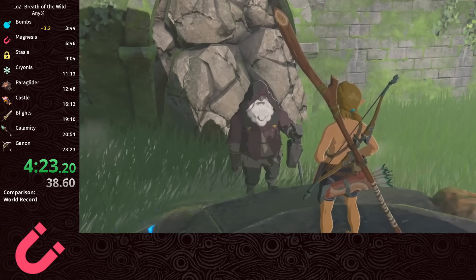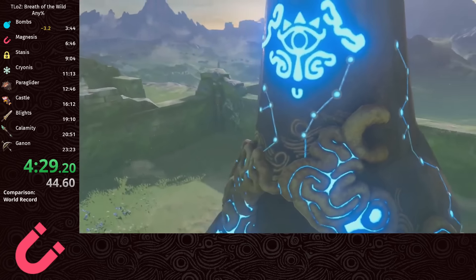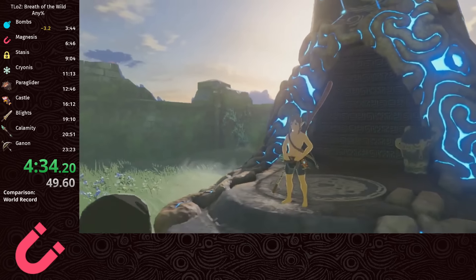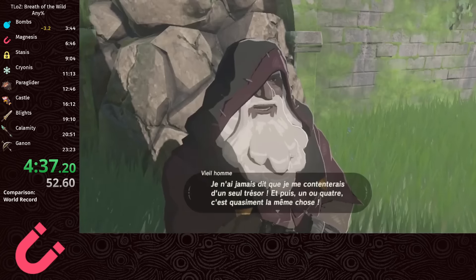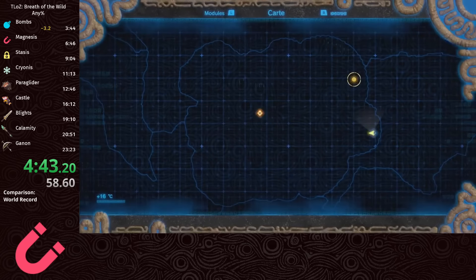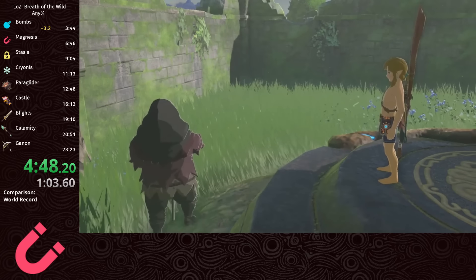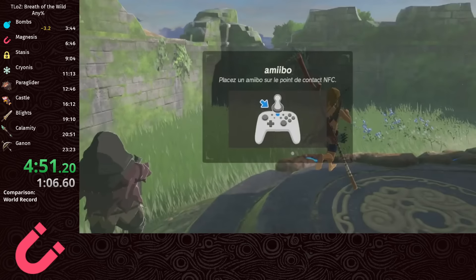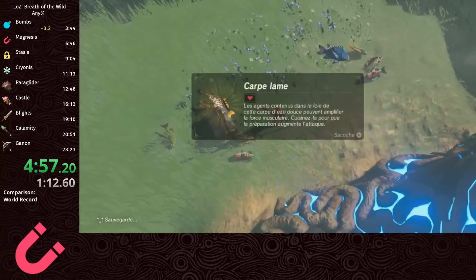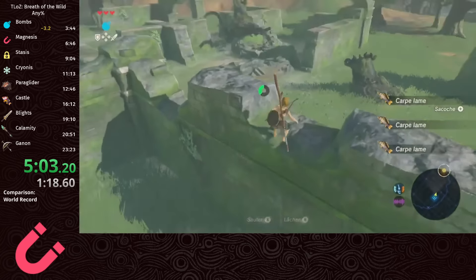What I do know is that the fastest dialogue options are 2-1-1-2, resulting in the fewest text boxes to mash through. After completing your first shrine, you gain access to the rune menu, including the amiibo rune. There is a no amiibo category - you can filter the leaderboard on speedrun.com if that's a deal breaker. Amiibo scanning gives us access to useful ingredients; here we scan Mipha and Toon Link to get attack buff fish, which we'll be cooking later. With our fresh catch in hand, we can slide to the next shrine.